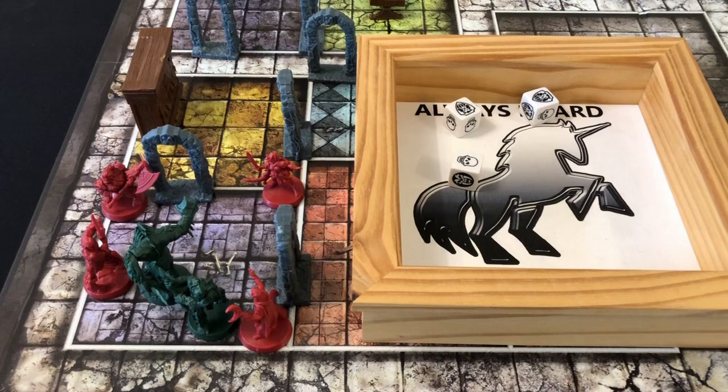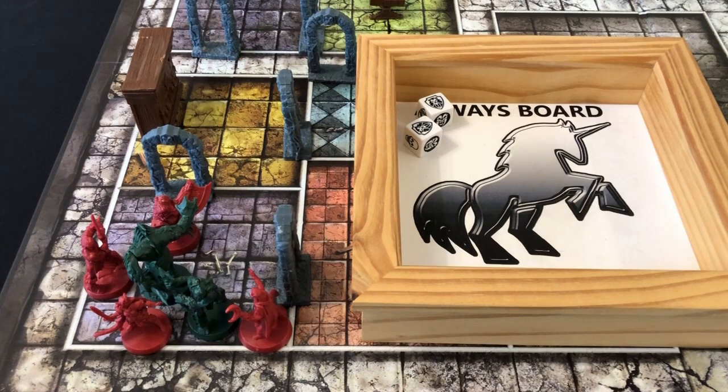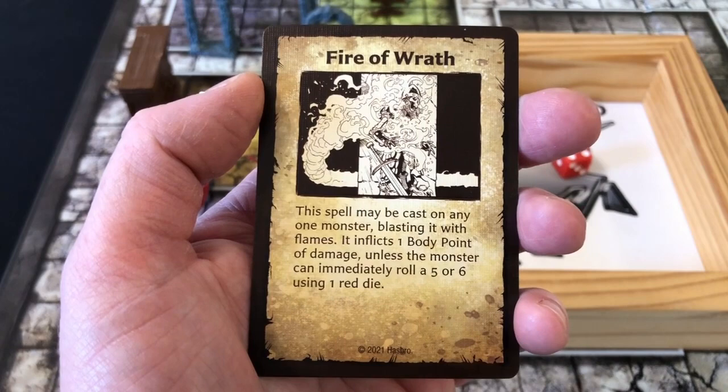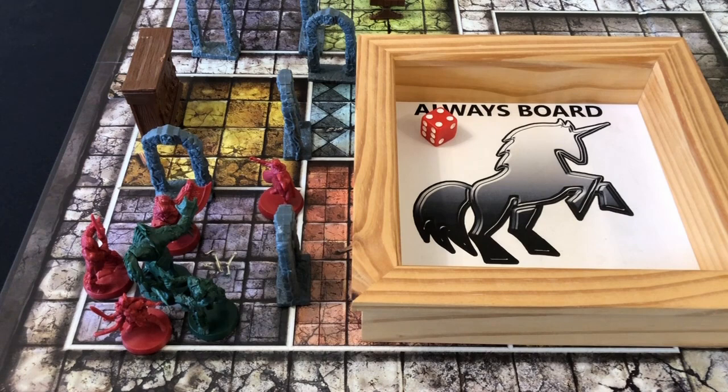The Dwarf moves adjacent to the abomination and tries to take the remaining wound — two dice, but we get two shields, which has not worked out. The Elf goes all the way around the room to attack the remaining orc and rolls two shields again — a big fluff. The Wizard rolls enough movement but goes to the top corner of the room to cast Fire of Wrath on the abomination: this spell may be cast on any one monster, inflicting one body point of damage unless the monster can immediately roll a five or six on one red die. We roll a four, so we do inflict the wound — enough to kill the abomination. Now the remaining orc will get to attack and hunts down the Wizard, rolling a single skull. The Wizard defends with two dice and rolls two shields.